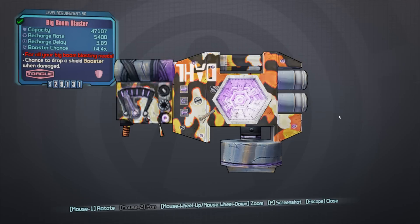The stats on this shield are kinda mediocre: capacity is 7k, recharge rate 5.4, recharge delay a little bit below 4 seconds, and the booster chance — at least on this one — is kinda low at 14%, so just get one that's a little over 20%. And the red text reads: 'For all your big balloon blasting needs.'